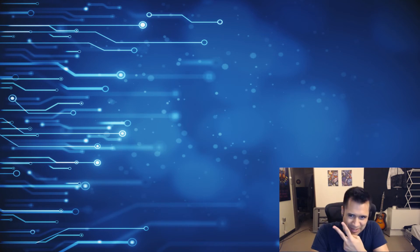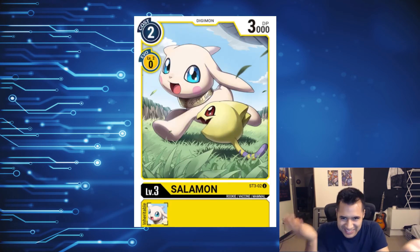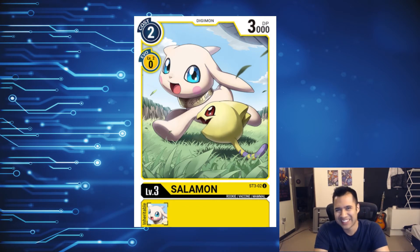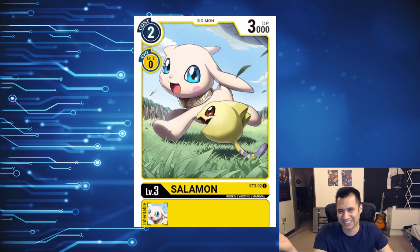Coming in at number 2: Salamon. Just look at Salamon — she's just a little kitty cat. Just look at her running around. How could you not see this and think top tier cuteness? I just want a Salamon for myself that I can play with and pet all day, and she just digivolves into a badass angel that shoots arrows at people. What's not to like?